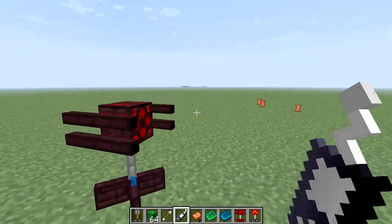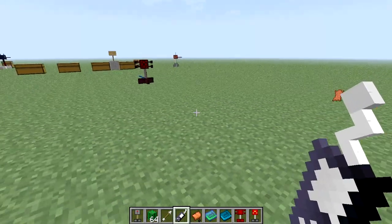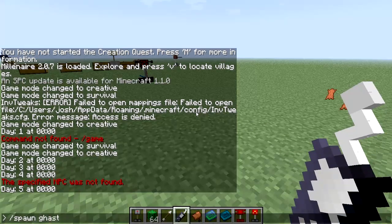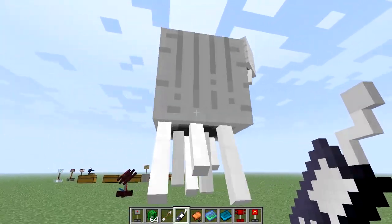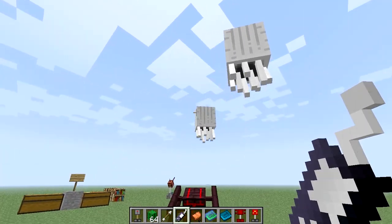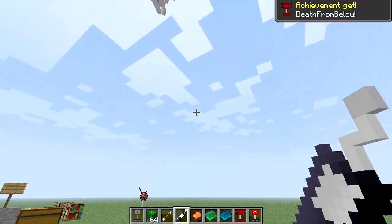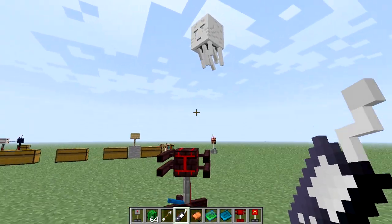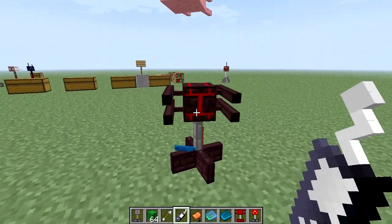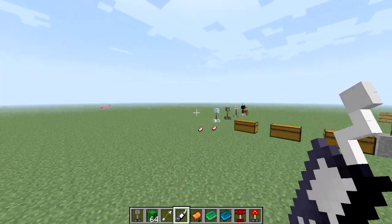So we can actually spawn a ghast to show this thing off. Now it's gonna shoot the ghast. It's got very bad aim. Also — if you left click, it actually shows the amount of ammo it has. You can dismantle the turret and get the items back, though I'm not sure exactly how that works. So let's go ahead and try that.